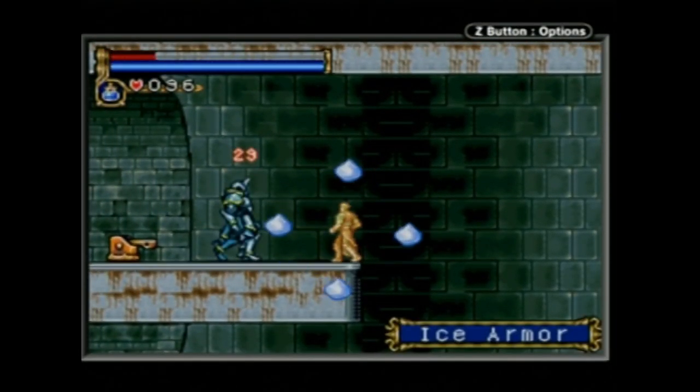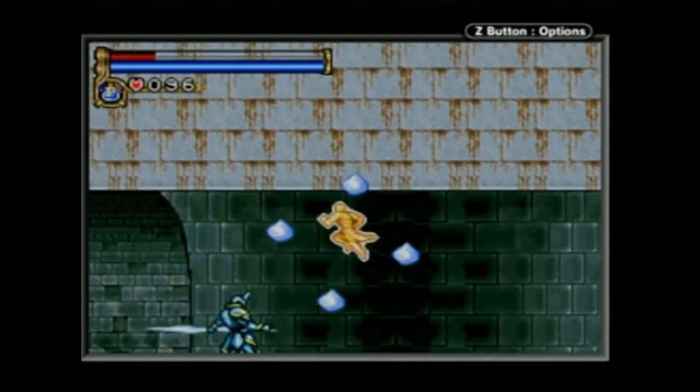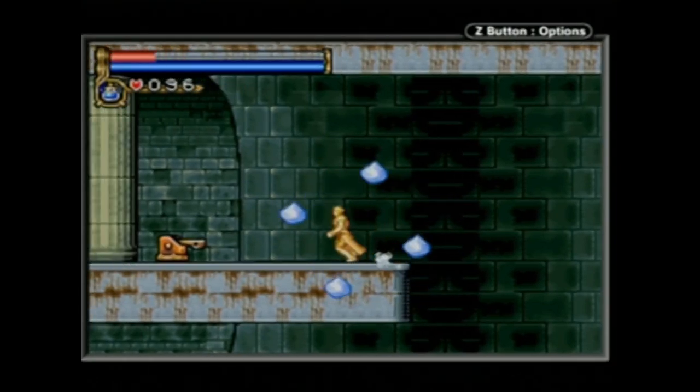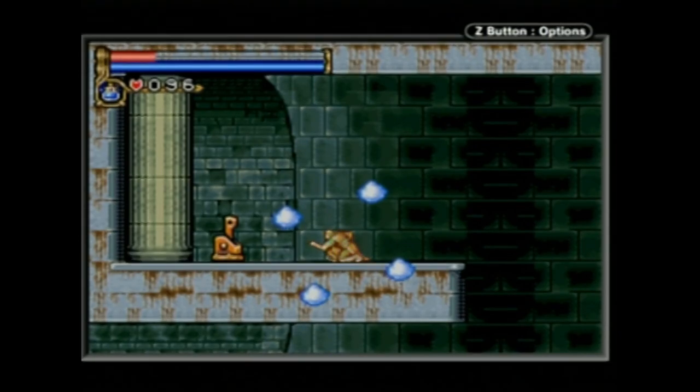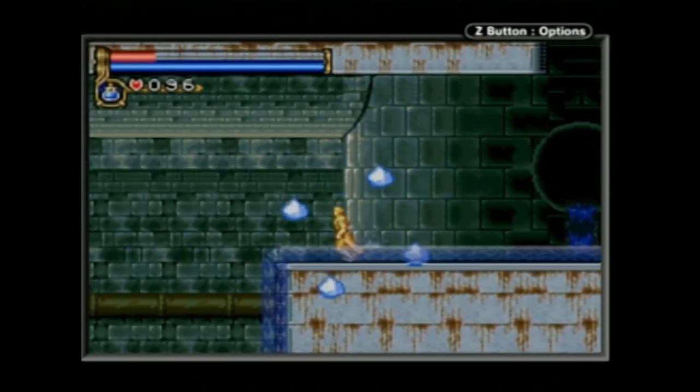Plenty of breakable walls hide substantial hidden chambers and passages. You'll occasionally be required to solve small puzzles to advance through areas, but these are never anything too involved, and usually present a nice little diversion from fighting. As in Symphony of the Night, environmental hazards exist, but they're pretty rare in this game, and it's impossible to die or even take damage from falling great distances.